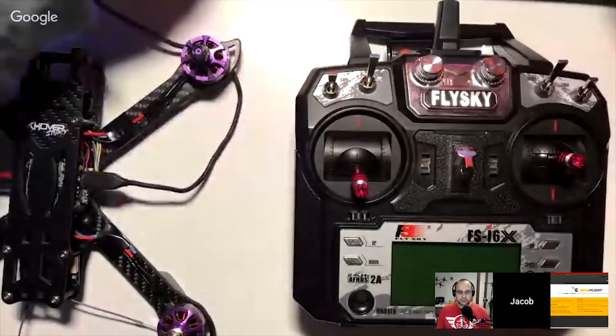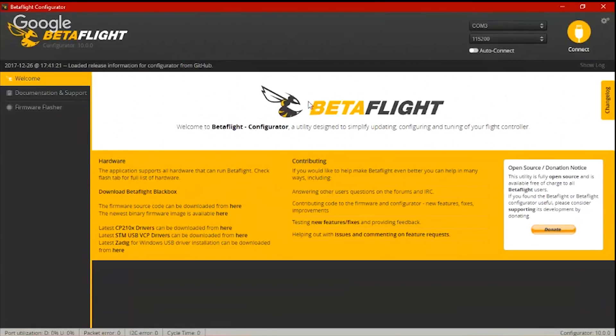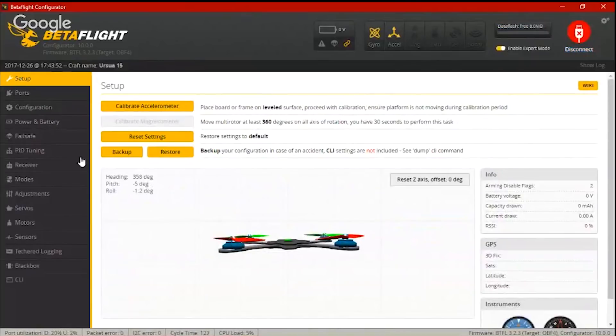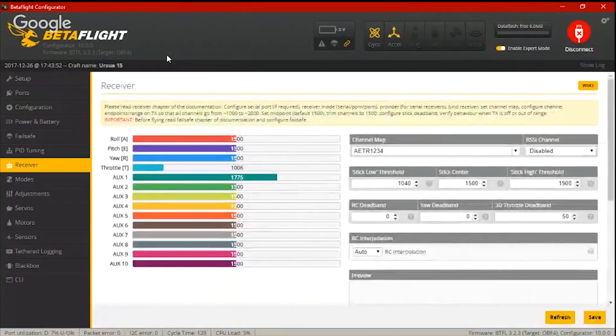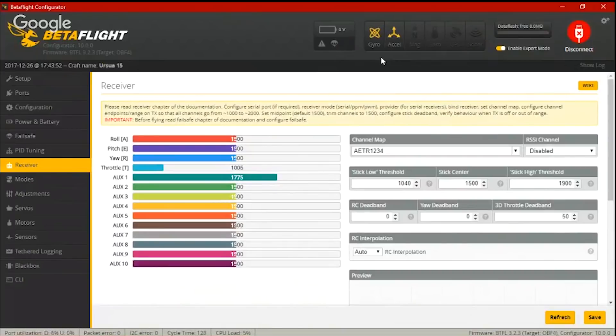Have you got the quad plugged in right now? Go ahead and plug it into the computer. I see you've got the X-Hover stingy frame there — how do you like that? It looks really nice and feels really nice. Anyway, we'll go into Betaflight and I've got your screen right here. Go ahead and connect. You turned on expert mode, right? You can go to the gear icon in the upper right and permanently enable that. Expert mode is designed to get rid of some options that a beginner maybe shouldn't touch, like failsafe.